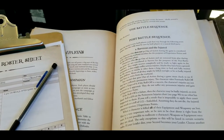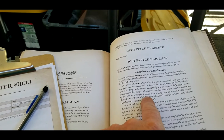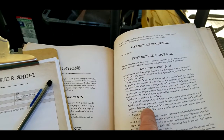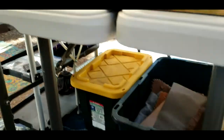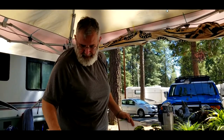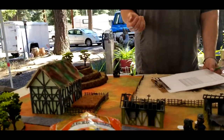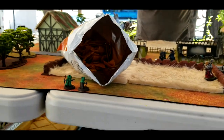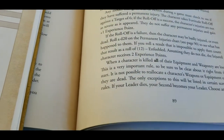Now we're going through the post-scenario sequence — first portion is Survivors and the Injured. We had one character go out of action, so he has to make a fortitude roll-off with a target of six. He has one fate point left and his fortitude is a d8, so he gets a d8. I'd suggest using the fate point on the injury table if needed. He needs a six or higher — not the greatest odds. He rolls an eight, so he returns to the game and gets one experience point.